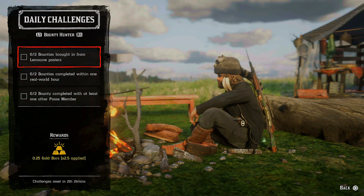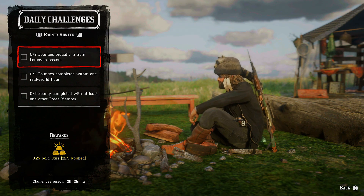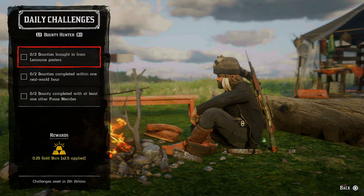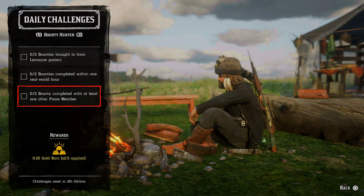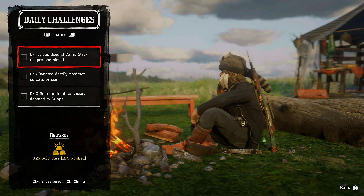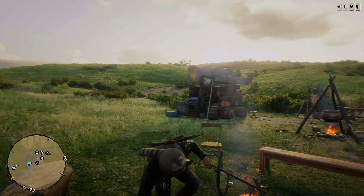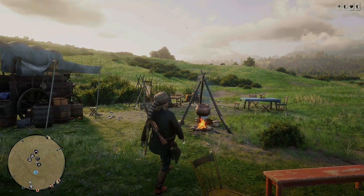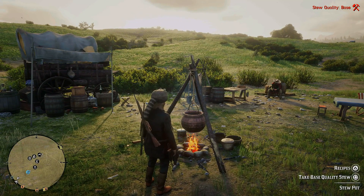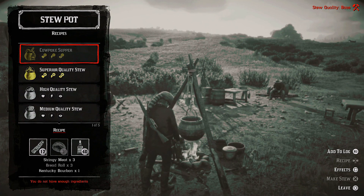For the bounty hunter role: two bounties brought in from LeMoyne posters — those posters are in Saint Denis and Rhodes. Two bounties completed within one real-world hour. Two bounties completed with at least one other posse member. For the trader: one Cripps special camp, two recipes completed. For that, go to the stew pot in your camp, go to recipes and choose the top golden stew recipe from the list. Only that one will work for this daily challenge.